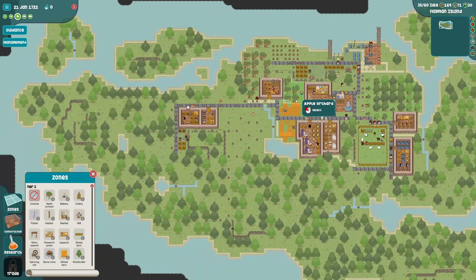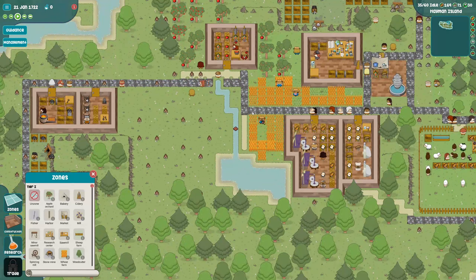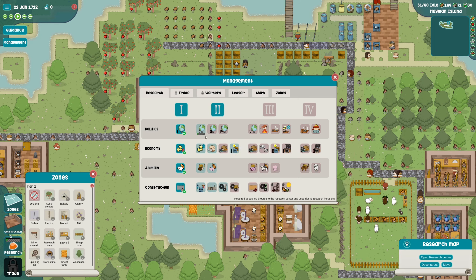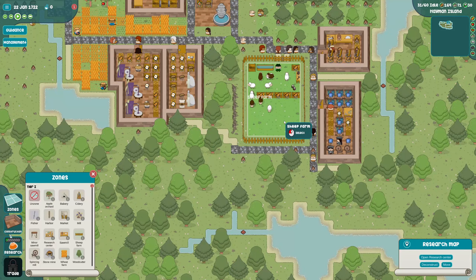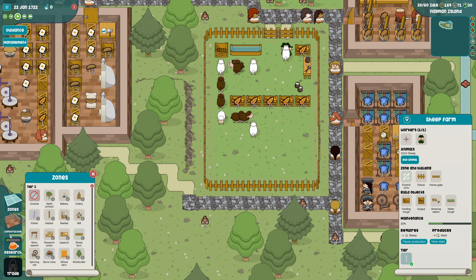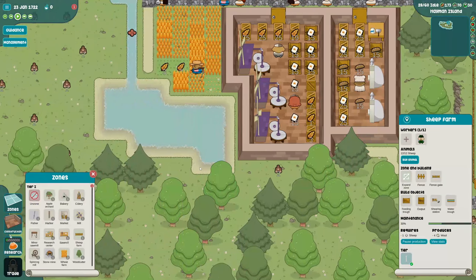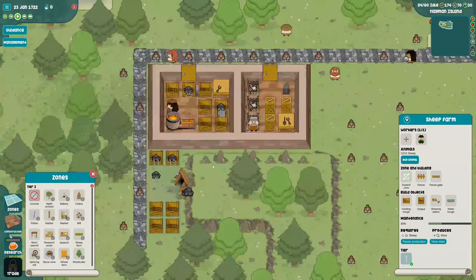In the last episode we made some tools, so that should allow us in our research space to start unlocking a permit so that we can go to another island - that's super cool. Sheep take four squares per one, and there's a research that decreases it down to three, so you basically increase the number of sheep by about 25 percent.